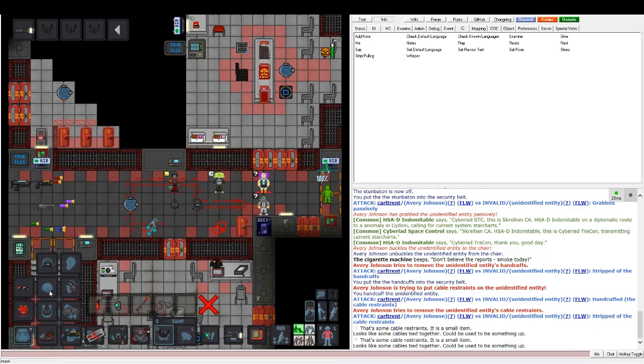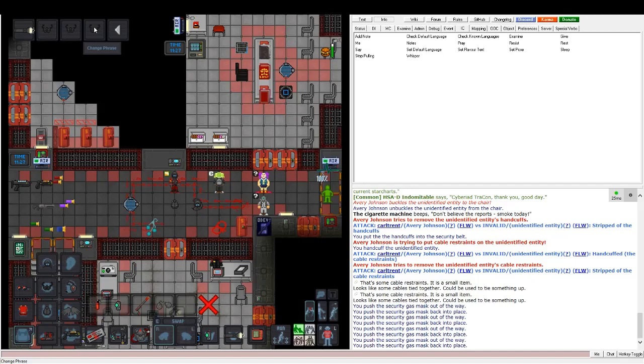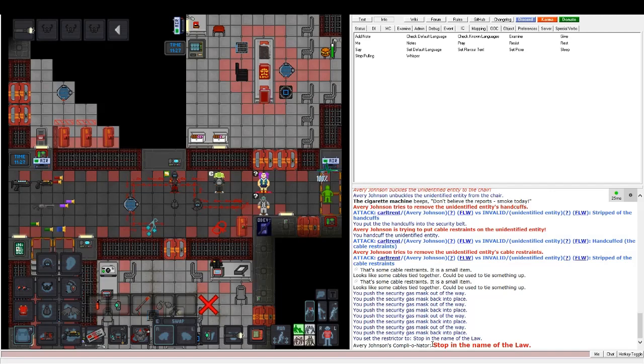Another item is the security gas mask. Put it on your mask slot. Up at the top left you can see options including 'adjust security gas mask' — it goes up and down. If it's in the down position you cannot breathe through internals. Put it up and you can. You can also change the phrase — so if you hit 'halt,' it'll say that when triggered.